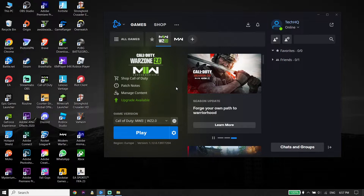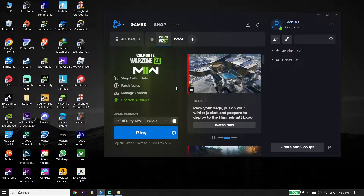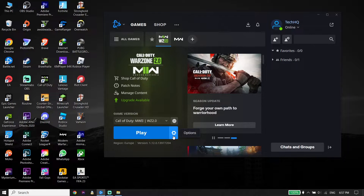To fix the connection failed or failed to log into online services on PC, first of all go ahead and open up your game launcher, like Steam or Battle.net. I play Call of Duty from Battle.net, so open up your game launcher.